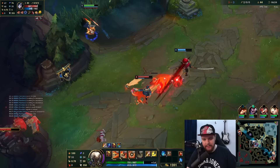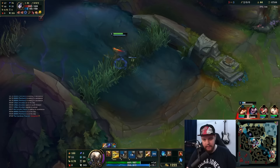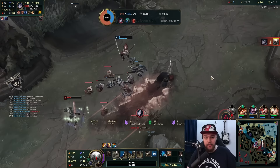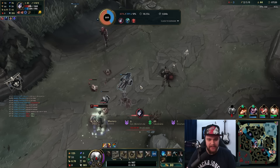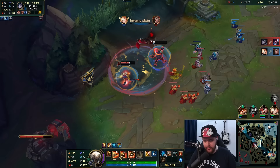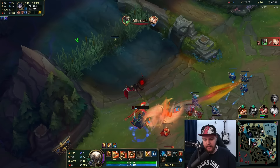I missed the knock-up - that sucks. I completely missed it. Maybe I should have just Flash W'd when I had the stacks; that could have been smarter. He's just walking up too far. I'm dead - all right, fair enough, that's my mistake. I went way too greedy. He missed the most important skill shield in that fight; if he hits that this guy instantly dies. He didn't, so he doesn't die. That was a mistake on my part, I went a bit too aggressive.